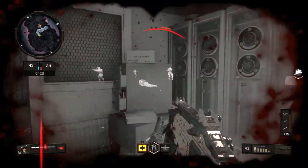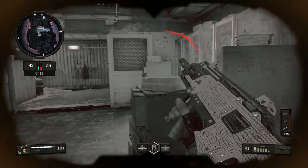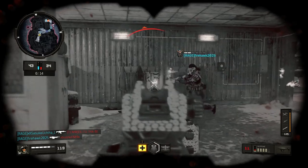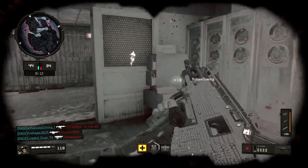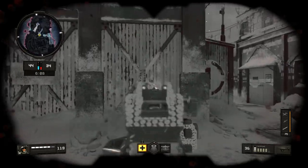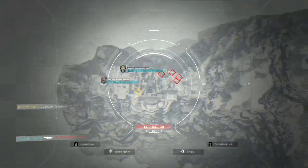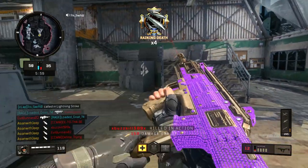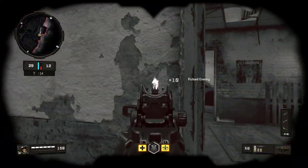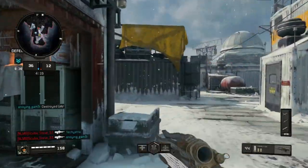Without the FMJ attachment, you will need extra shots to kill an opponent through thin covers, such as plywood and sheet metal. And it is impossible to penetrate thicker covers, such as concrete or brick walls. You can kill an enemy hiding behind two thin layers of cover with the same penalty as shooting through a single cover, but your bullet will deal no damage if you attempt to strike through three or more layers.